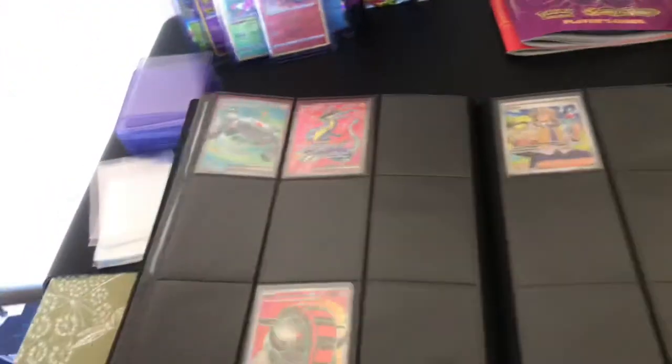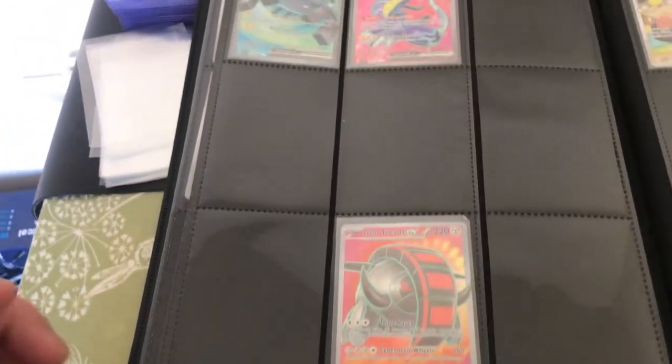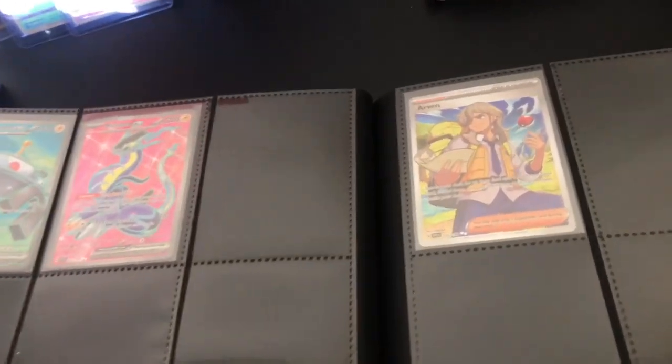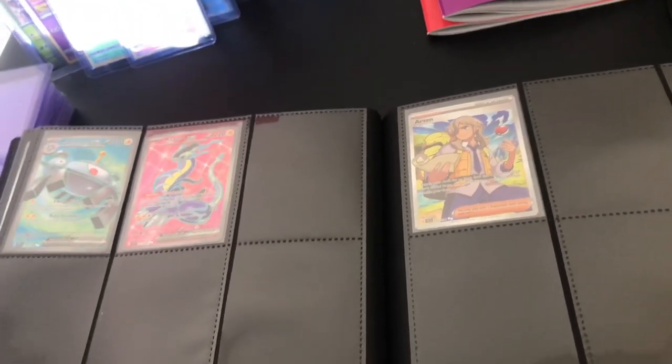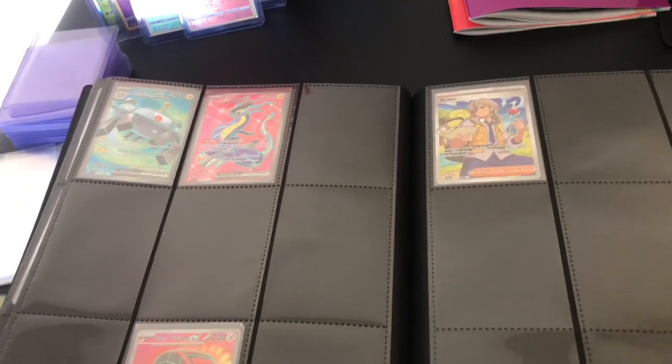Unfortunately, we're still a way off collecting all the illustrator rares — it's only after 40 packs, so in this department it's not been the best. However, moving on, we've got a few decent pulls: we've got the Magnezone EX, Miraidon EX, and Iron Treads EX full artworks — absolutely lovely cards. We've got the Arven full art trainer as well, though we haven't got the special illustrator one yet.